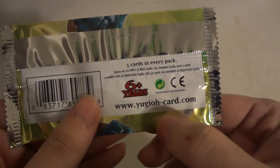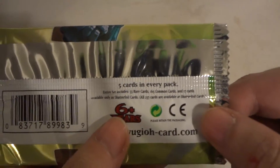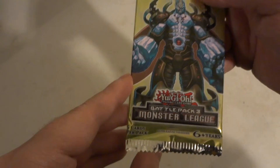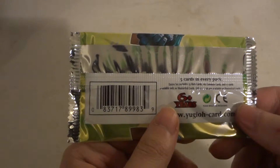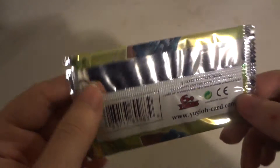You can log on to www.yugioh-card.com — I'll put a link down below in the description. There are 237 cards in the Battle Pack Three Monster League series: 55 rare cards, 165 common cards, and 17 shattered foil cards. Let's open up and see what we've got.